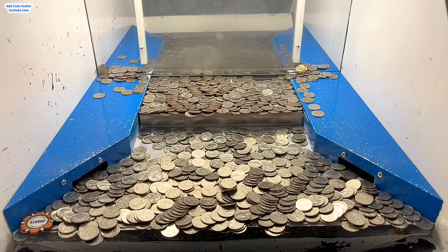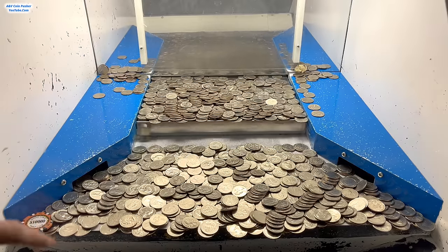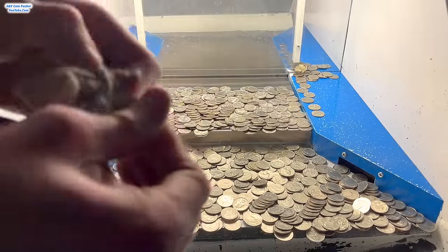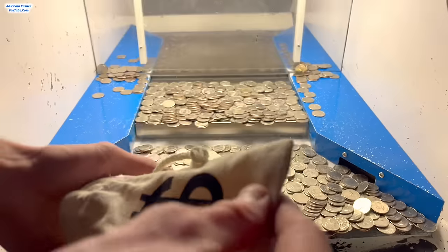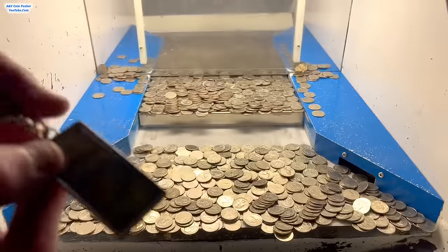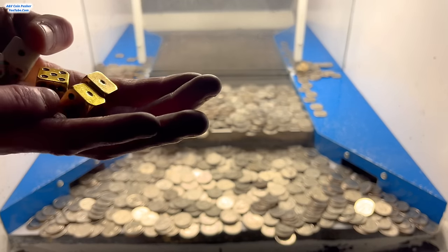Those corners are pretty difficult to push at times — because of the side slots on the left and right, quarters tend to take the easiest path and go down the gutter. All right, we got it all cleared out. Let's go ahead and open up this last mystery bag. Oh my gosh, check it out — we got another one dollar chip, so that's another five hundred free quarters. And we got the mystery money keychain, which can be worth anywhere from one dollar all the way up to a billion dollars, and the white dice will multiply its value.